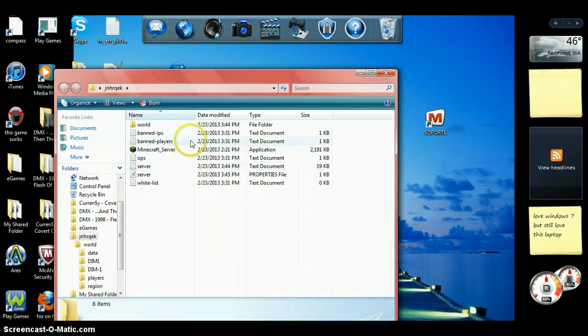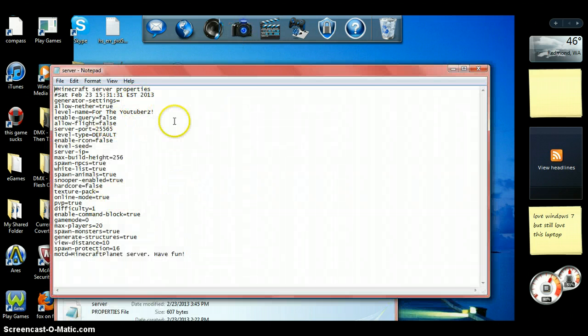Once it opens, it will say Windows blah blah blah. You're going to choose 'open, choose what to open with from a list of installed programs,' something like that. Once you've done that, it will pop up and look like this. Then you're going to look for 'enable-command-block' right here.